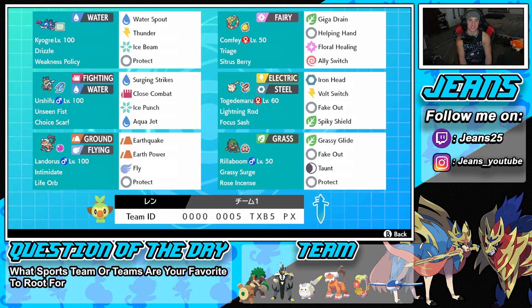Middle left is Urshifu with unseen fist and choice scarf. This thing is going to be able to outspeed pretty much everything and do some big damage in the rain, considering it has surging strikes and aqua jet which are both STAB. Close combat for STAB as well — big damage — and ice punch as the final coverage move.